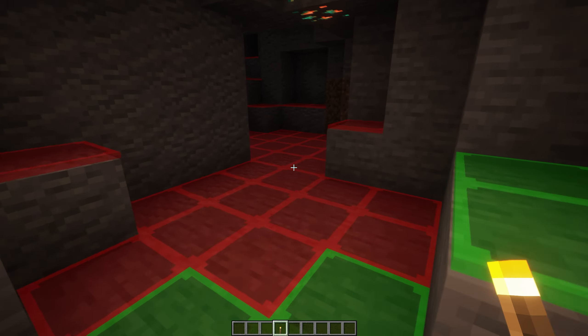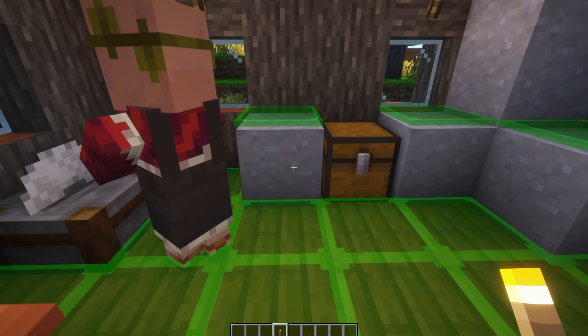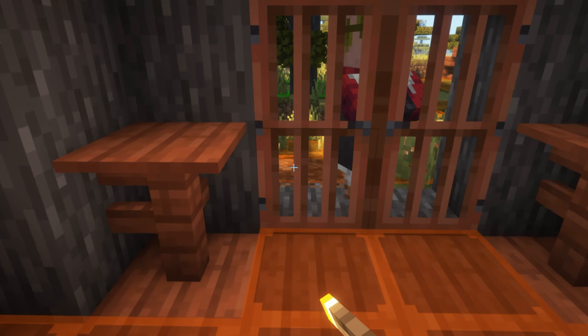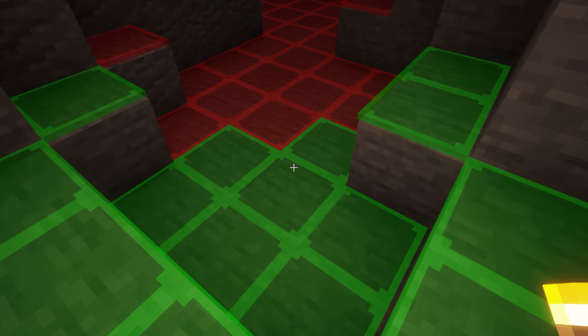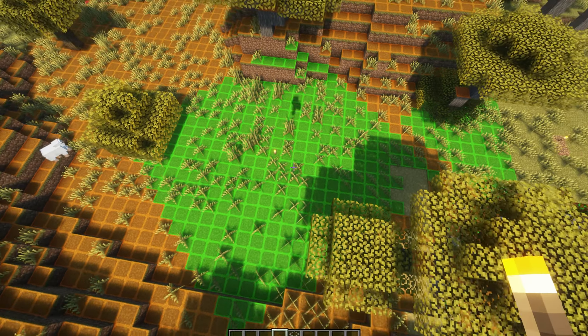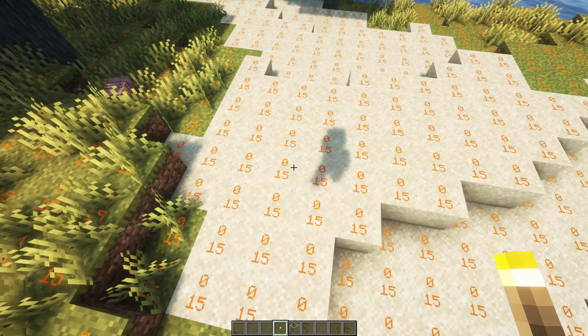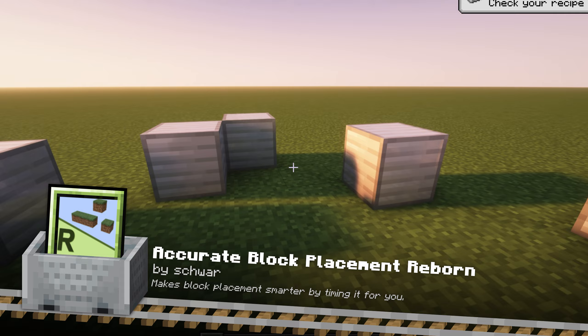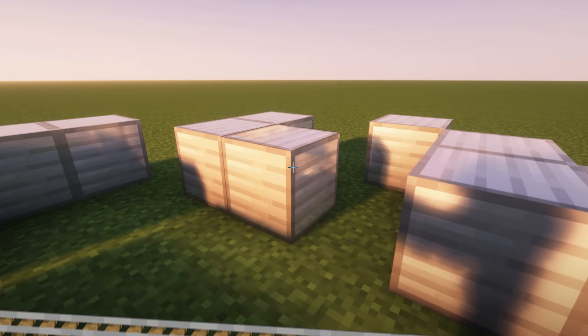This mod allows you to check the light level and see whether mobs will spawn in a given area. The overlay provides visual clues about mob spawning: green indicates that no mobs can spawn, orange warns that mobs might appear if the sun goes down, and red signifies that mobs can spawn there. This mod is great for lighting the large structures you have built, ensuring that creepers won't appear where you don't want them.